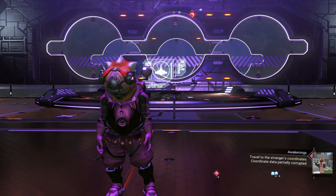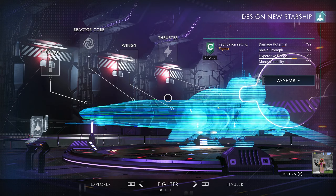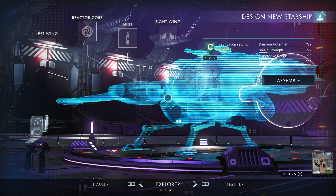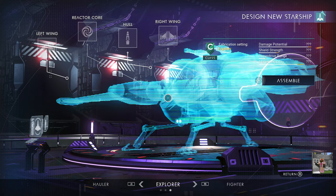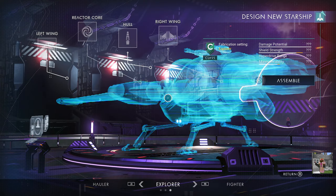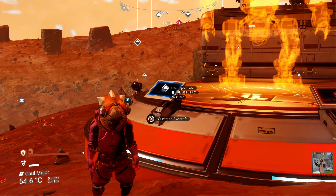Before heading out, understand that customization is limited to three types of starships: fighters, haulers, and explorers. Any type beyond these three will be scrapped for cash. Any haulers, explorers, or fighters we come across will be salvaged for parts. With that out of the way, once you're planetside, summon your Minotaur and hop in.